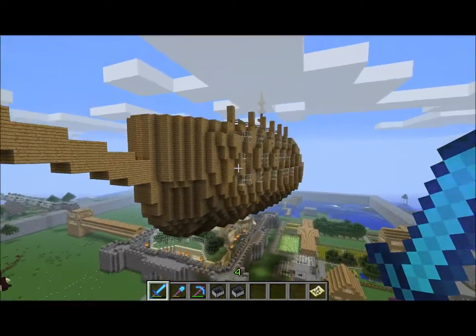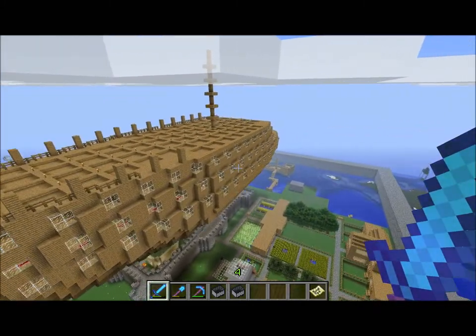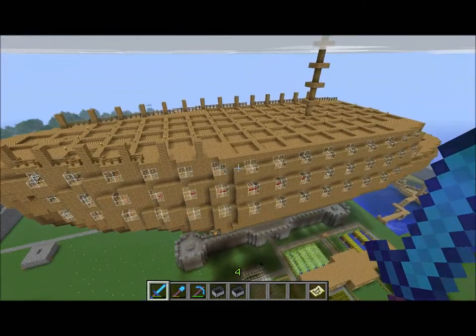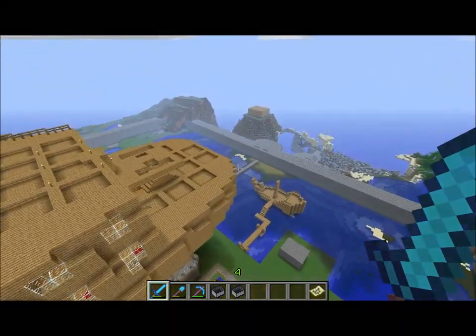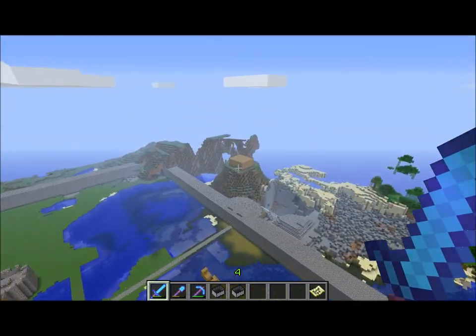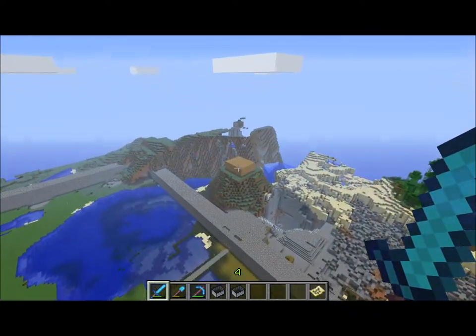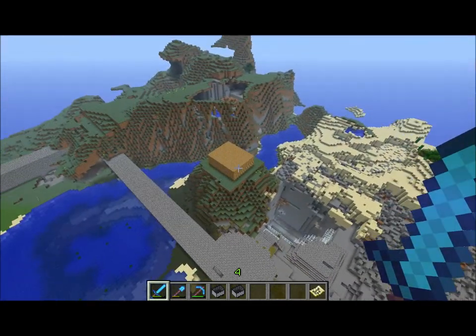I tried to give it a realistic vessel shape. The success obviously is limited because real vessels aren't this blocky and they don't have walls a meter thick. Up there, where the crosshairs are pointing, that's a shack that a friend of mine built who hasn't actually played the game since.